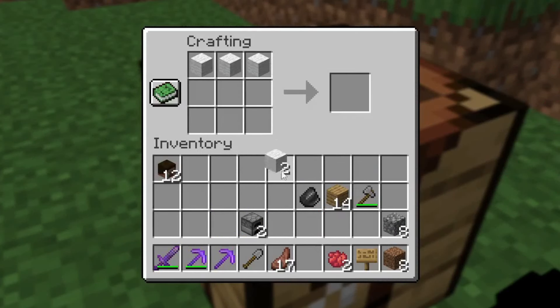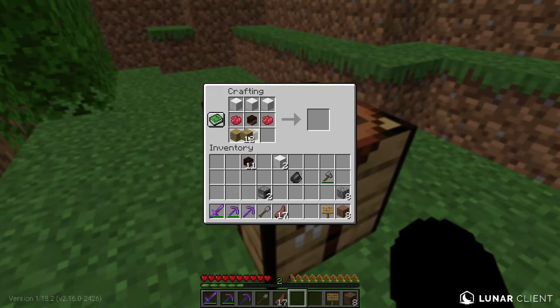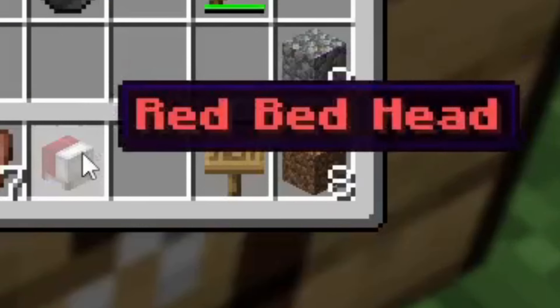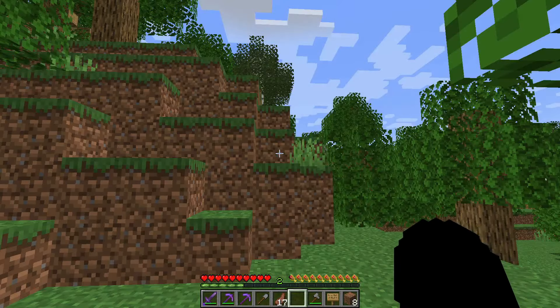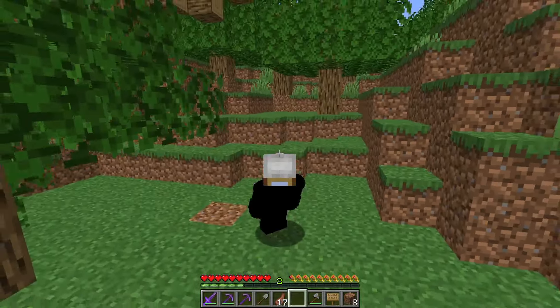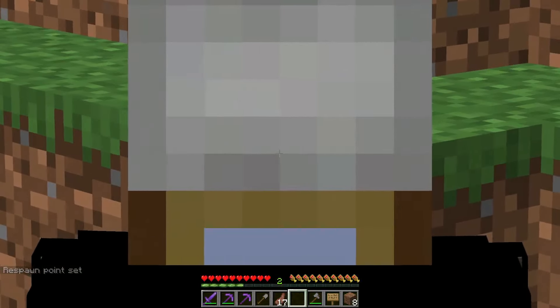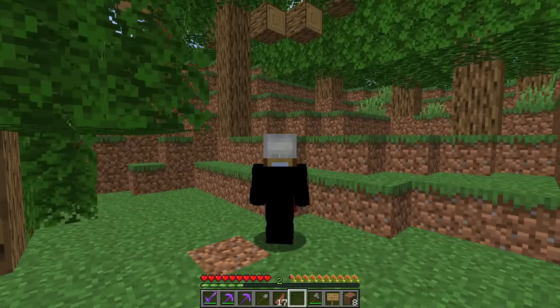Inside the crafting table: three white wool, two red dyes, one player head in the middle, and three planks. There we go - knowledge book. When we click it we get a Red Bed Head! Let's wear it. These custom heads work when you shift-jump, so let's do that - shift and jump. We set a respawn point, so it's basically like a bed. We are literally wearing a mini bed right now.